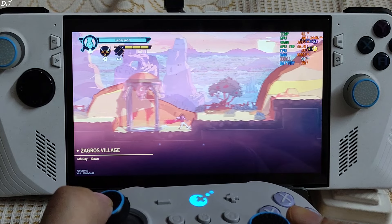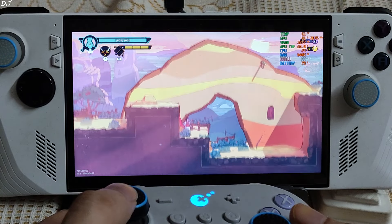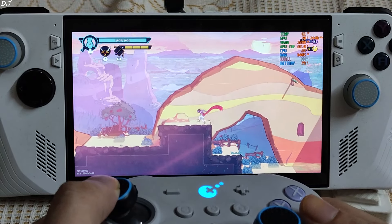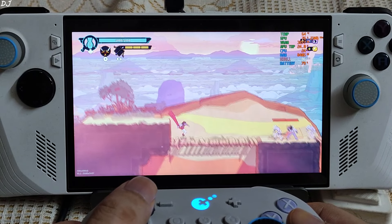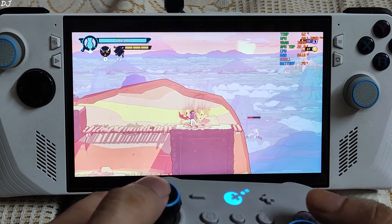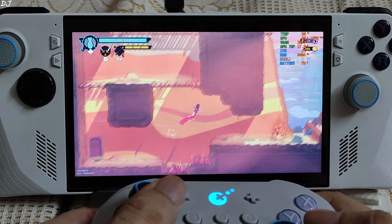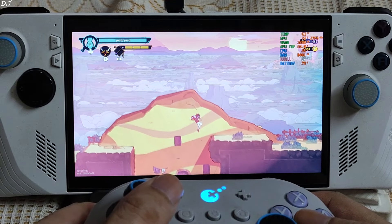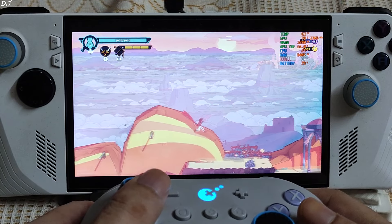Here we are getting around 100 FPS. I've unlocked a fast travel point. VRAM usage is around 3.3 GB. GPU power draw is around 23 watts. Running along the wall, performing parkour elements. When enemies collide with each other they get stunned. We are not hitting the GPU bottleneck — GPU load is around 70% — yet we are not getting 120 FPS. Single-core CPU performance seems to be the limiting factor.